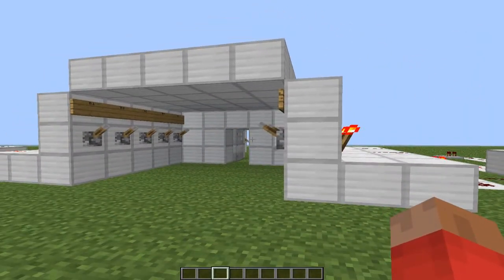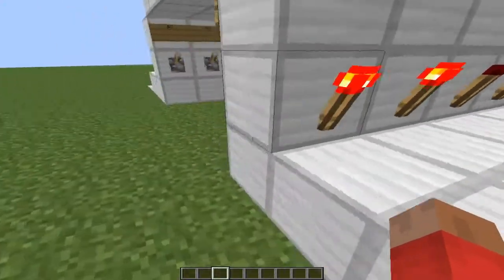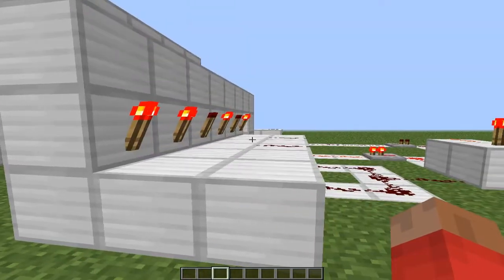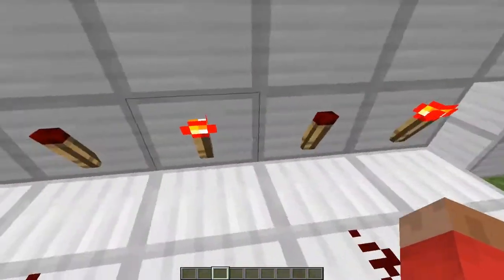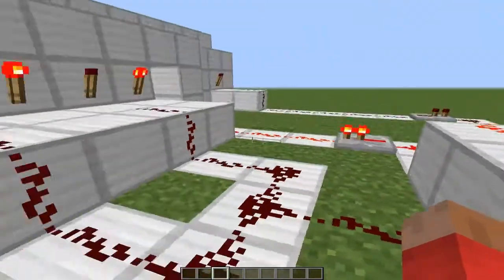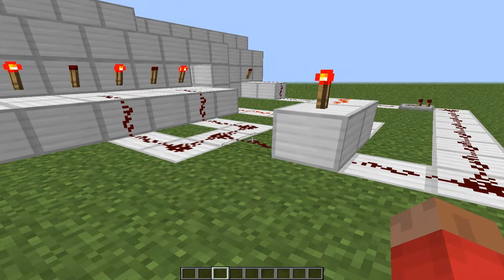Yes, you can. So what happens is, there's a set of five torches, each one for every lever that's on the wall here. But the only ones that open the door are the only ones that are connected to this torch. This works off the principle that if two torches are placed next to each other, one of them will shut off.